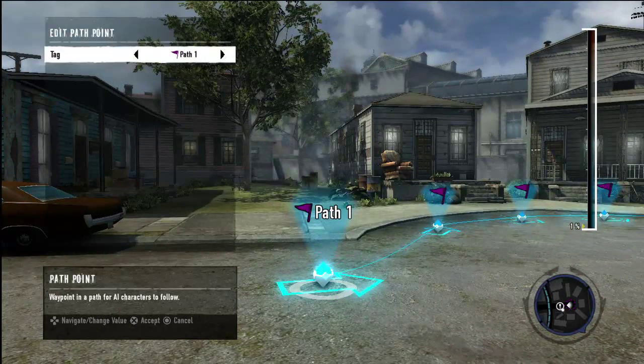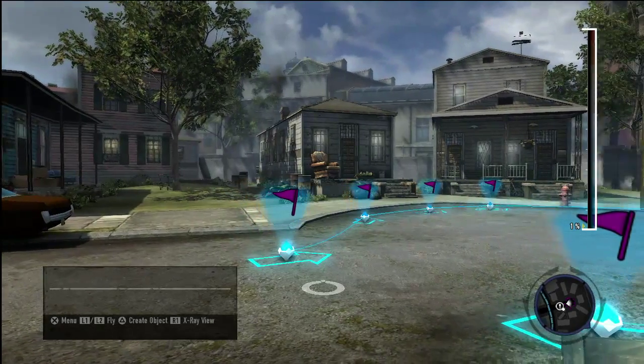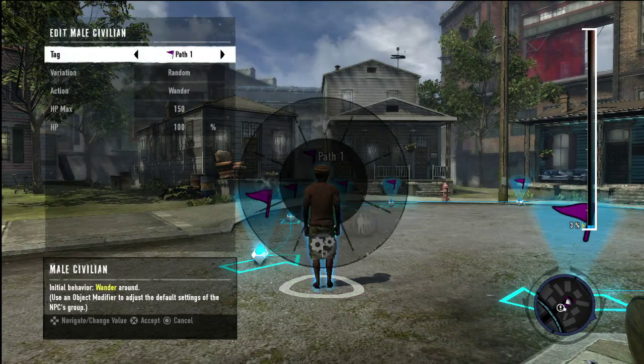Now that your path has been created, you need to place the NPC you want to follow it. You can pick any NPC you'd like — Citizens, Militia, Zeke — so go ahead and place the desired NPC near the path. Just remember to change its tag, just like we did for Dude.